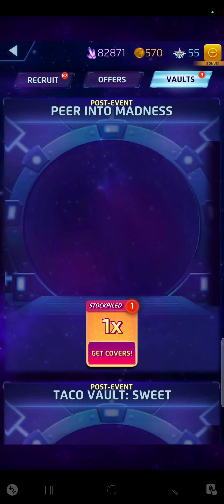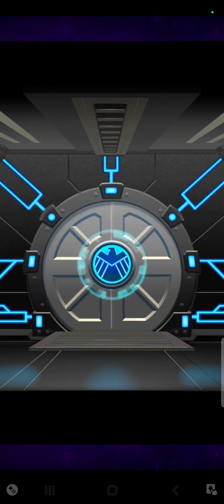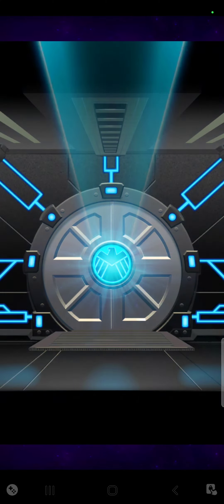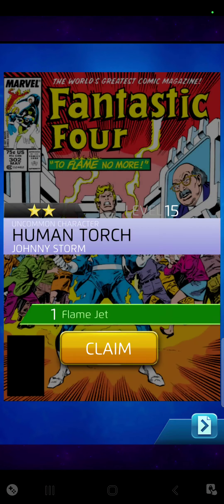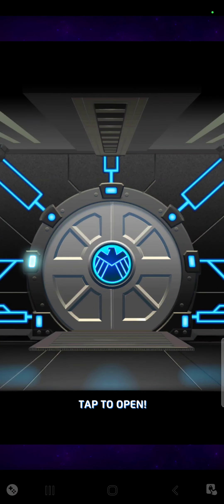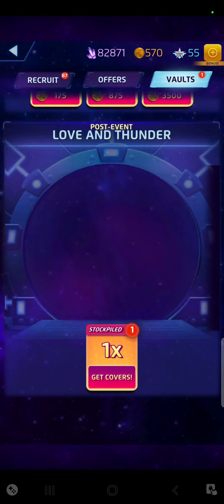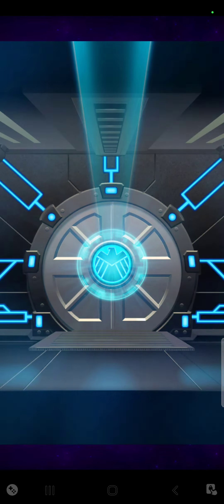A recruit token — a 2-star recruit token. You want to get them as strong as possible. The way to do that is you need duplicate covers. I think this is a 1-star, 2-star, a 100-torch — claim that one. And I'm kind of sort of starting over from scratch. That was a Thor. Because I didn't have enough coins — there's some on sale, so I might actually do that also.